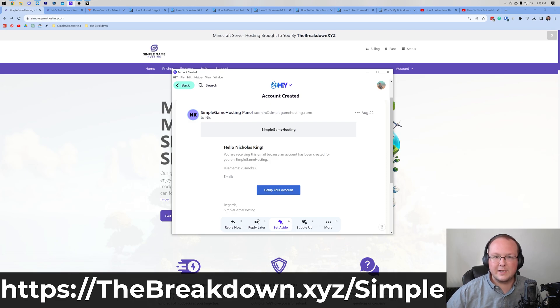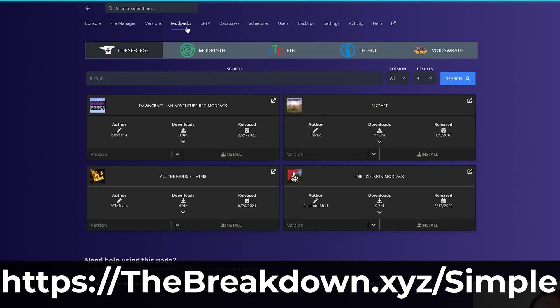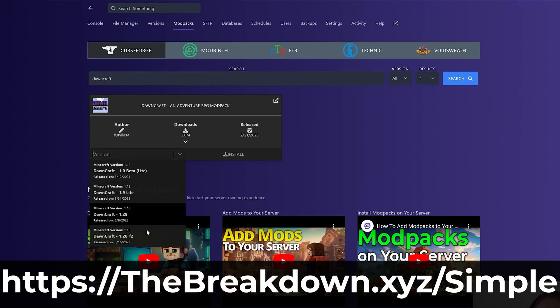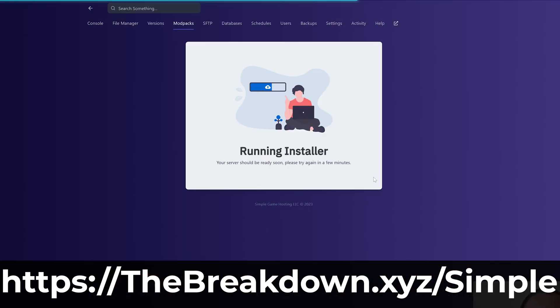It's super easy to just enter in your password, and then you'll be taken to where you can select and access your server. All you need to do is select Mod Packs at the top. DawnCraft is right there, but you may need to search for it in the future. We have the version drop-down box and we want to select the most recent version — currently released August 16th, 2023. That will update in the future, so whatever the newest one is, it's usually at the bottom. Click Install and then click Yes. DawnCraft is now installing on your server.